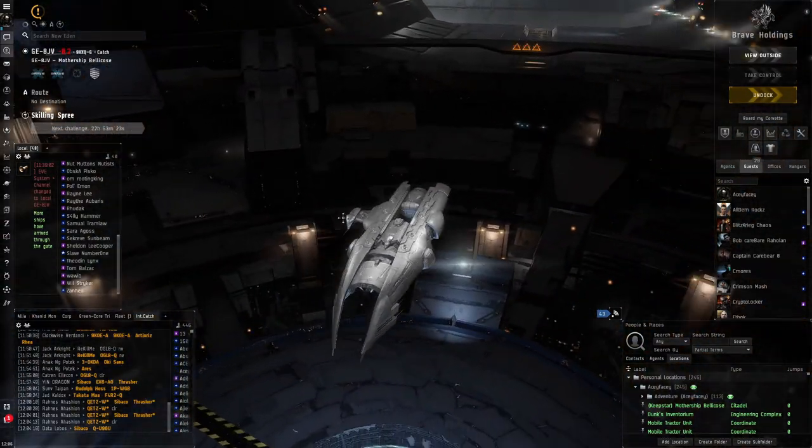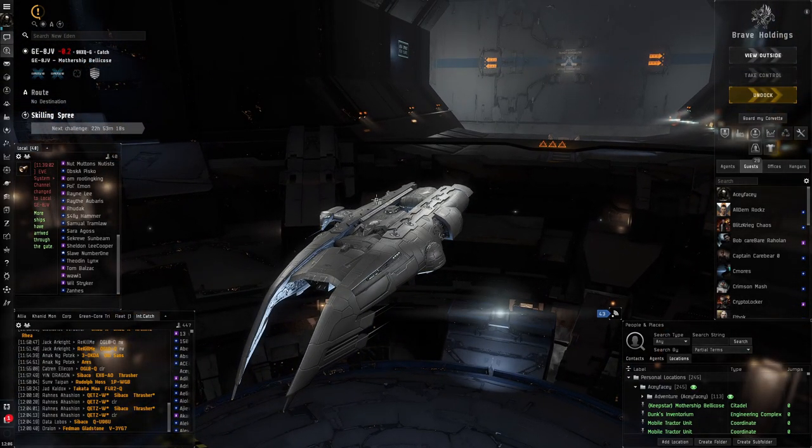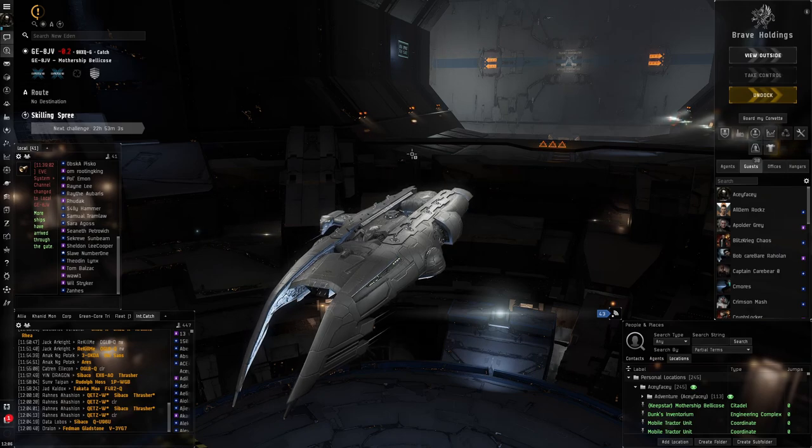What I use to salvage is this ship right here - this is a Coercer. You could also use a Noctis, but the Noctis is quite expensive. This is a very cheap ship, 10 mil cost, and it's a really good salvage ship.